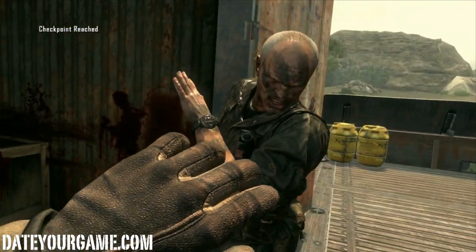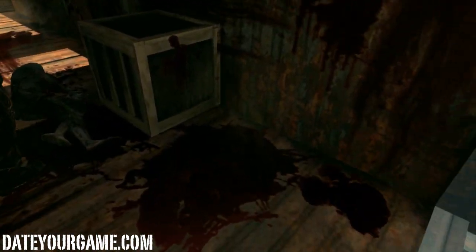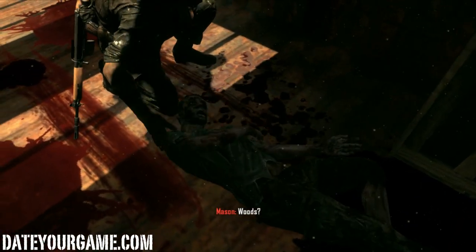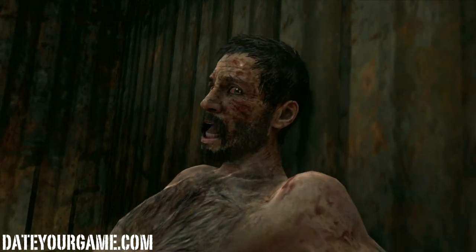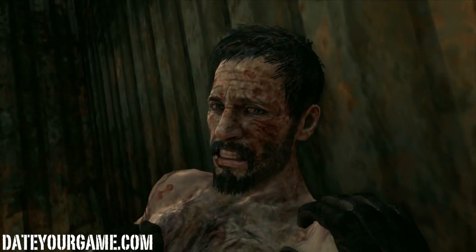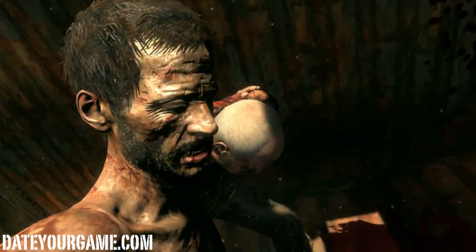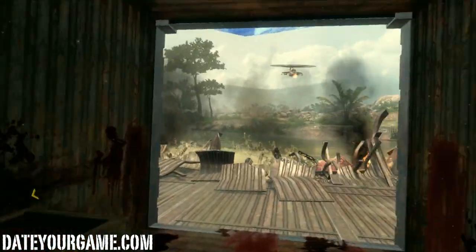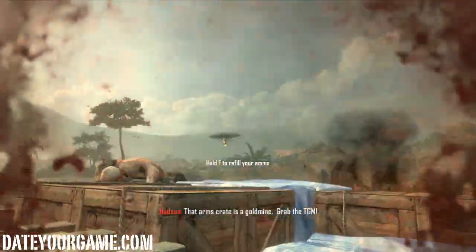Inside the container, depending on how you set your disturbing scene option, it's either full of dead bodies — this guy is actually dodging right now — or in the less gruesome setting they kept the animation of touching a dead body. There are bodies all over. One guy is alive but nearly dead — 'It's me, it's Mason.' I think that's the guy in the wheelchair in the cutscenes. Although I did play this game a little I didn't really care much about the story.